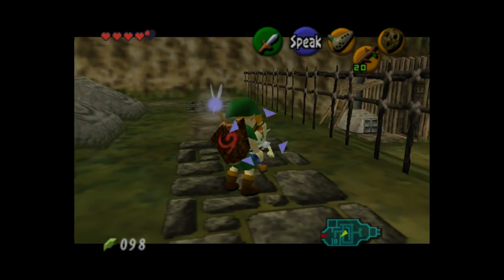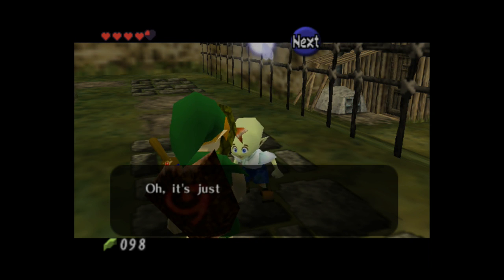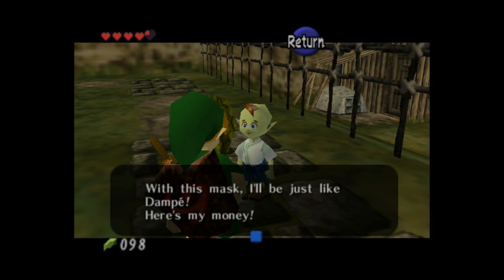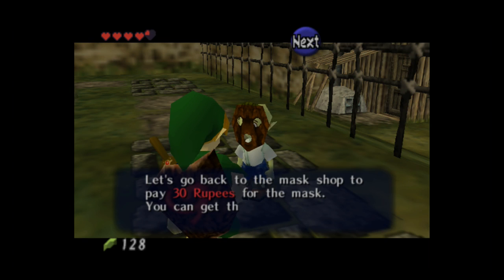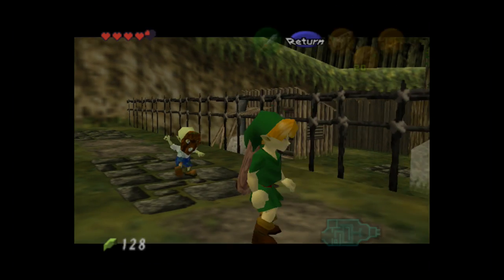The spooky mask doesn't really have any special effect. There is some funny dialogue you can get with it if you talk to the carpenter in front of the tree at Kakariko Village — as soon as you enter he'll say something along the lines of 'that's some real quality wood you got there kid.' Anyway, the mask costs 30 rupees and the kid actually gives us the entire 30 rupees for the mask.